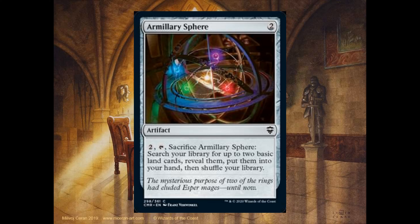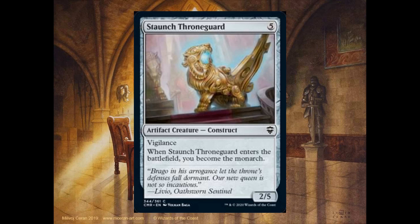Armory Sphere, 4 mana, 2 tap sacrifice. Search your library for up to two basic lands. Reveal them, put them into your hand, then shuffle your library. Stouch Stoneguard, 5 mana, it's a 2-5. It has vigilance. When it enters the battlefield, you become the monarch.